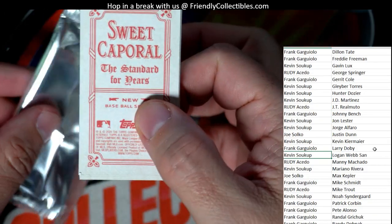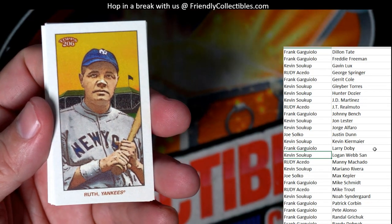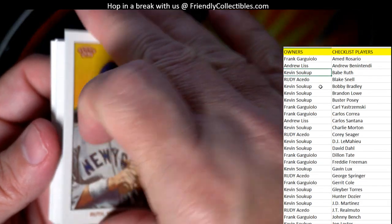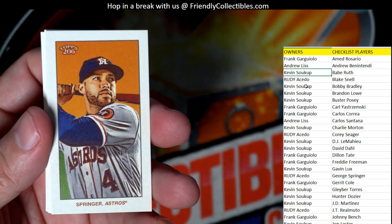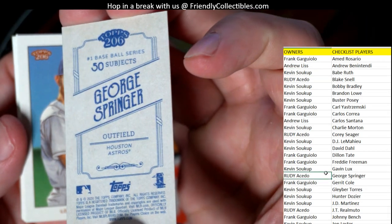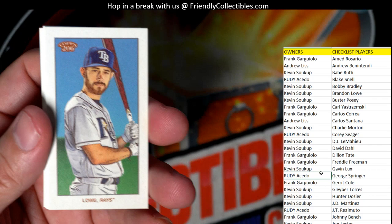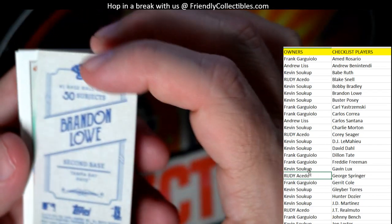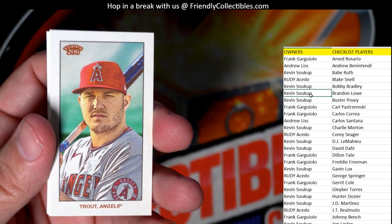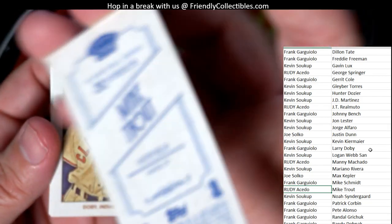We've got another numbered-to-10 card in here — good news. Babe Ruth right here, going out to Kevin S. Then we've got George Springer — Rudy, coming out to you. Let me check this Babe Ruth — okay, just a standard. Then we've got Brandon Lowe — Kevin S, coming out to you. Oh nice, Mike Trout! Rudy got a Trout coming out of there — that's a good one.